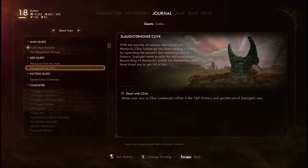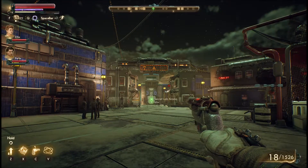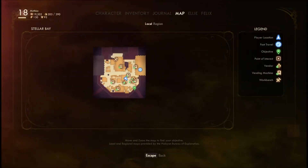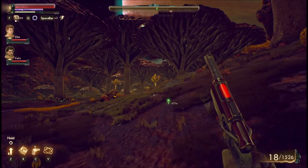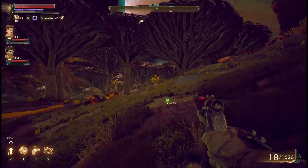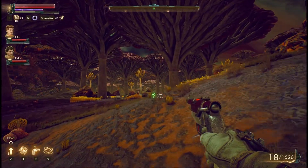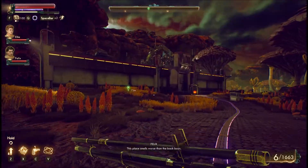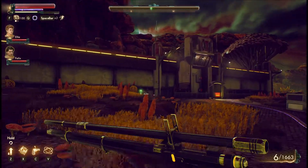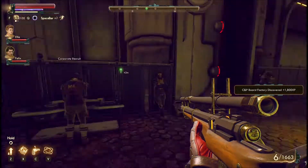Enter the secret lab and deal with Clive. We're going to see if we can find the secret lab on the map and head out to the wilderness again. We fast traveled to this place and now we're going to go deal with Clive — we're going to have to kill a bunch of people. We have arrived at Clive's main base, so we're going to head on inside.